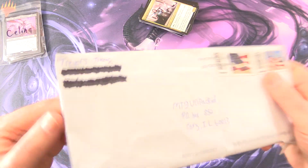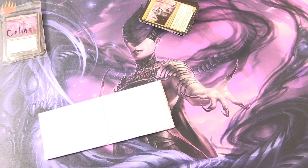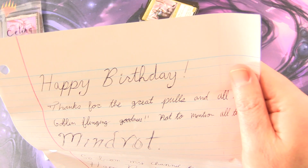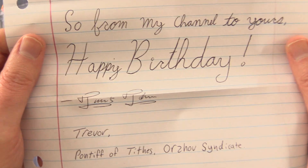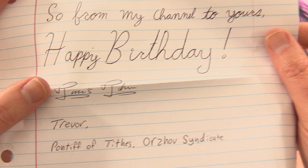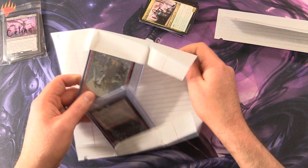This patron mail is from Trevor's Tokens — he did mention he was going to send something through. Bit of a birthday celebration this month. Let me make sure there's no address details visible here. Happy birthday! Thanks for the great pools and all the goblin flinging goodness, not to mention all the mind rocks. So from my channel to yours — happy birthday. The card reads: Trevor, Pontiff of Tides, Orzhov Syndicate.